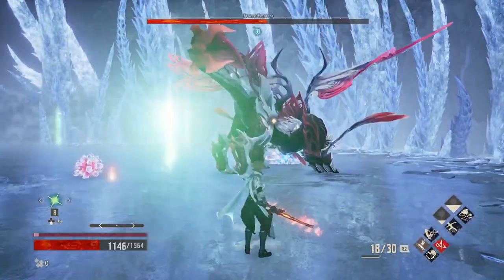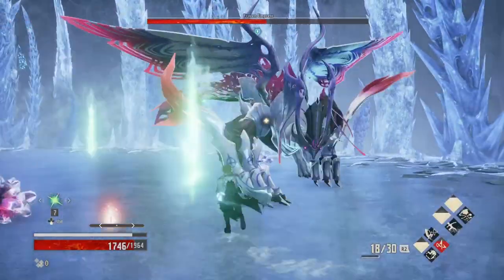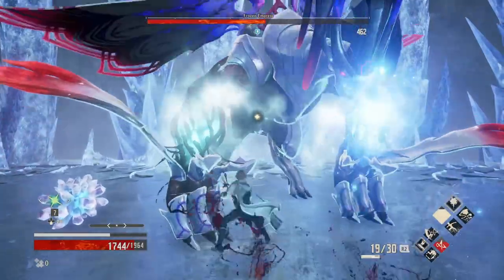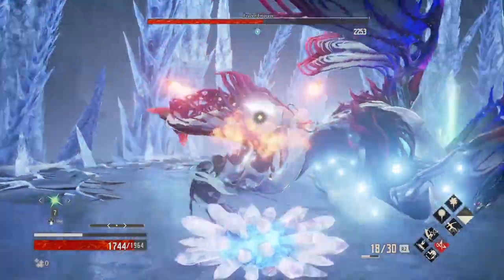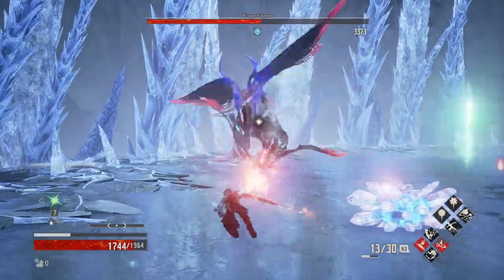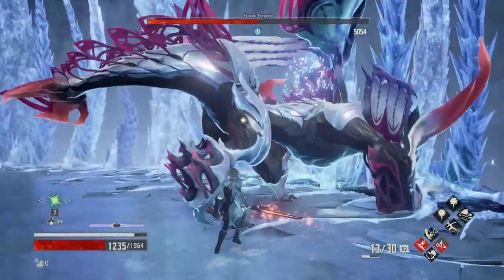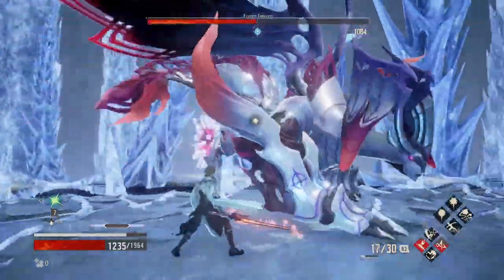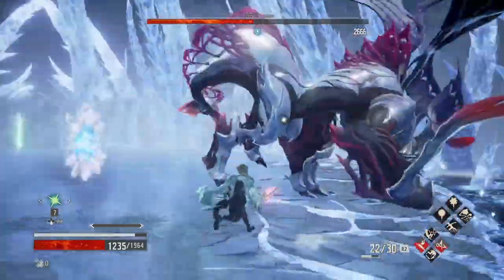If you're playing with an NPC, the boss gets very distracted by them and you have more time to destroy the crystals and do other things. However, this attack is very dangerous — if you're trying to heal from a distance, you're going to get hit with the emerging ice from the ground.